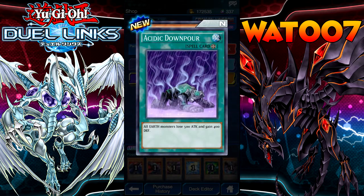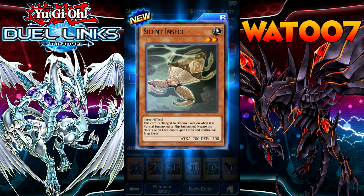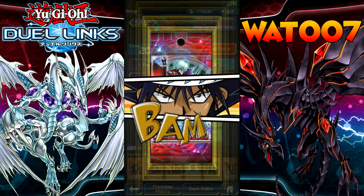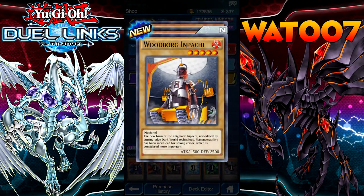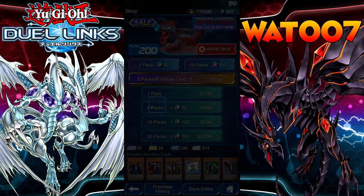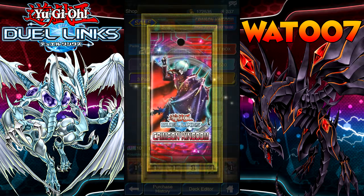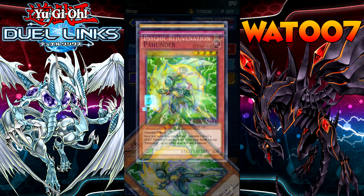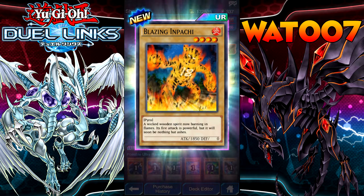Ascetic Downpour. Silent Insect. What are we going to get? We're going to get a fire monster — we got Woodborg Apache, Armor Axe, and we got Goka the Fire Mouse. This is a really good card for a Pyro deck. What are we getting, boys? Oh, we're going to get Blazing Apache! Let's get it! Yeah, we got the 1850 Blazing Apache. That's awesome.